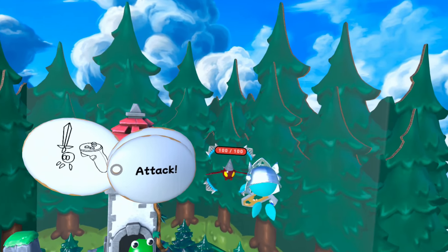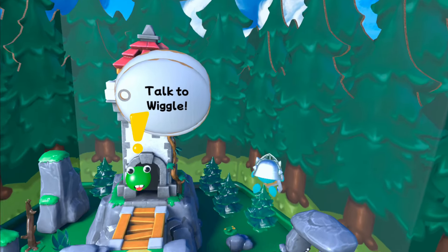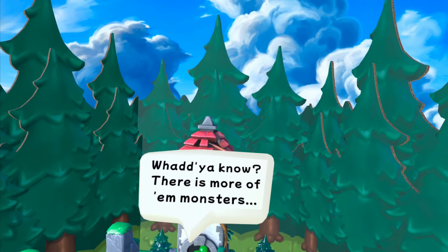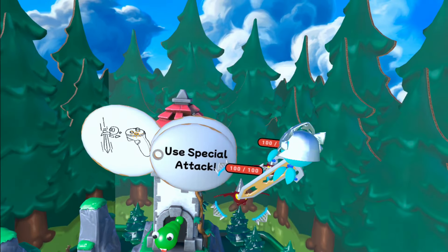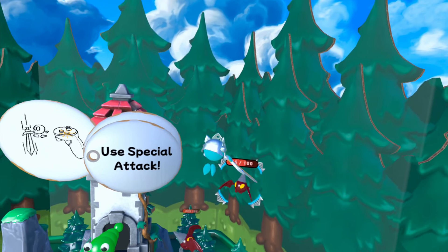So now we can attack with the trigger. And like I said, you can get real close. Talk to Wiggle again. 'Cheers, mate. What do you know? There is more of them monsters.' That sounds special — so we got a special attack here as well, kind of take them out using other buttons on your controller.